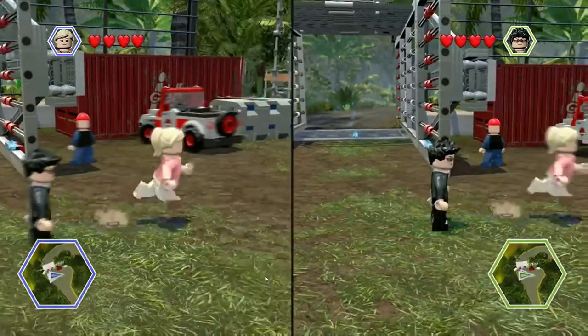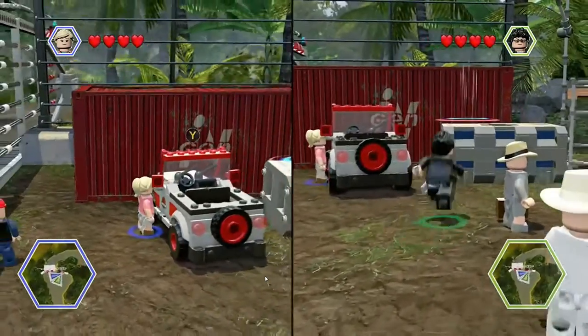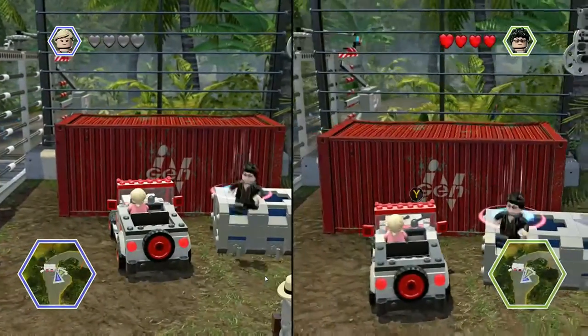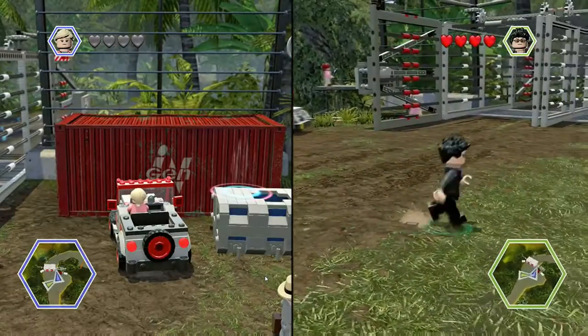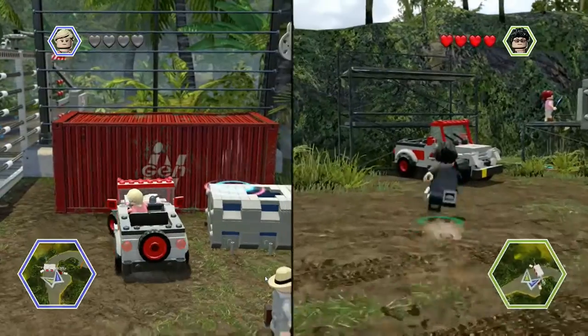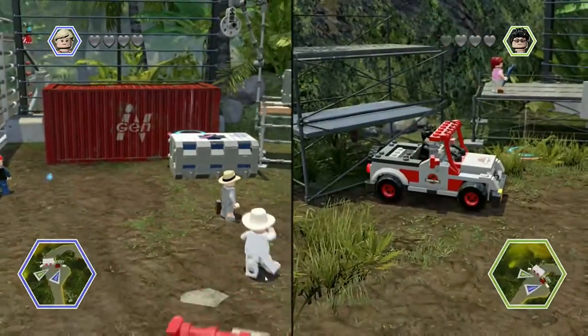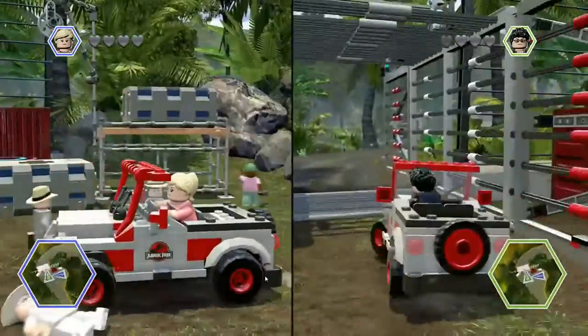So, last time we left off we had just gotten to the island, we had played through the prologue, and now we had just finished this up. We're working our way towards the visitor center. That's when we can start getting into the actual levels. I parked my car way over here. I just gotta get there.